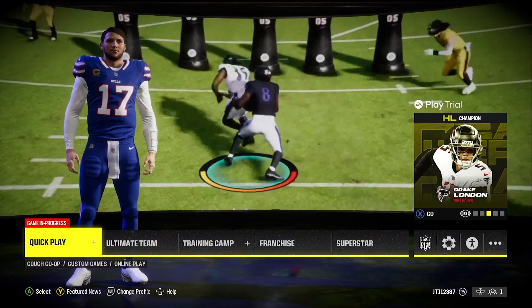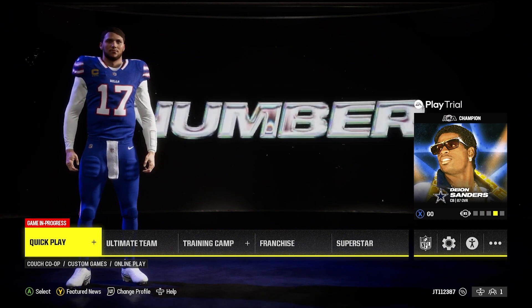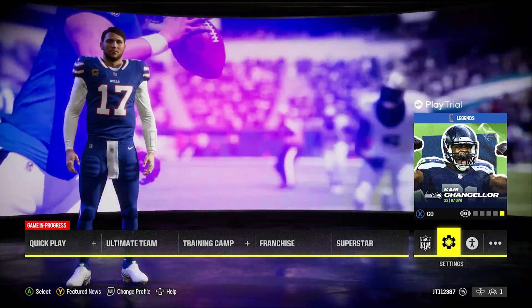In Madden 24 you have a favorite team that you pick right at the start, but the question is how do you change it mid-game? Last year it was a whole host of annoyance, whereas this year it is very, very simple.